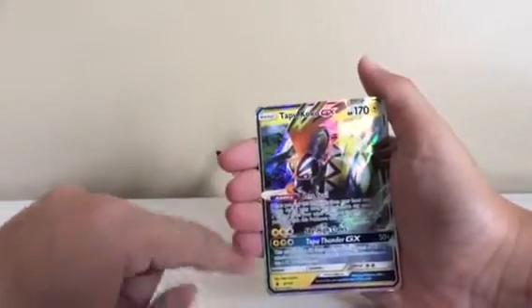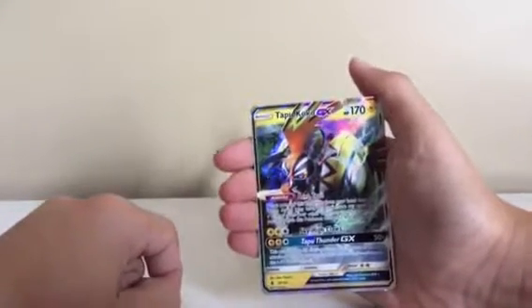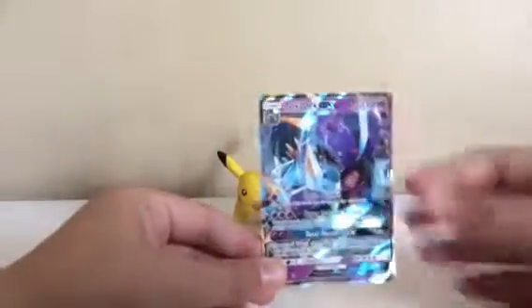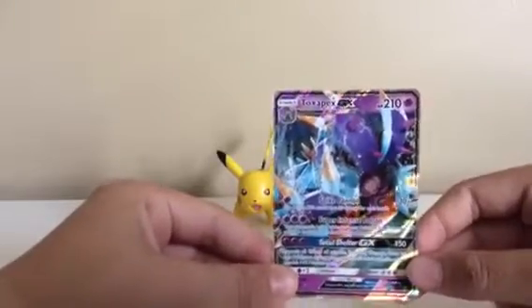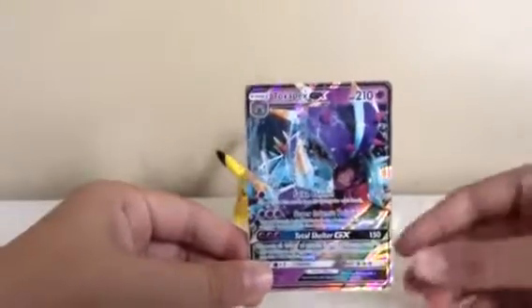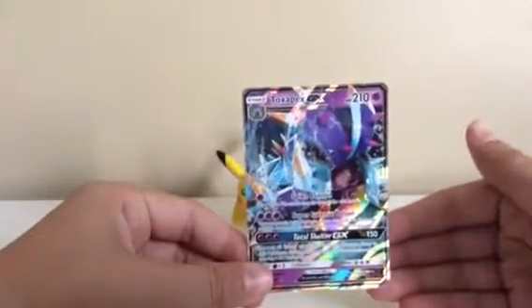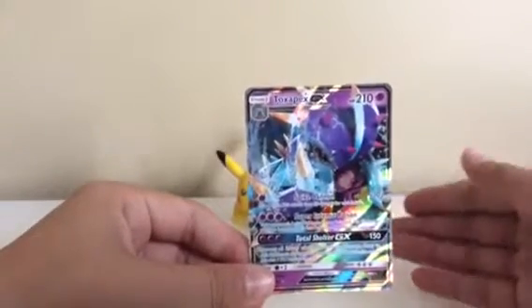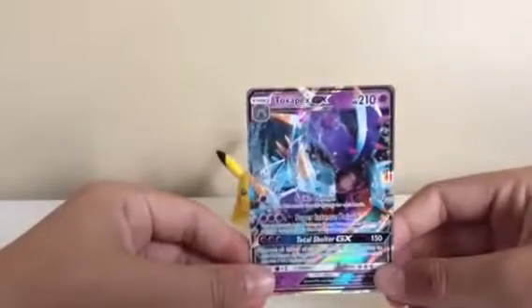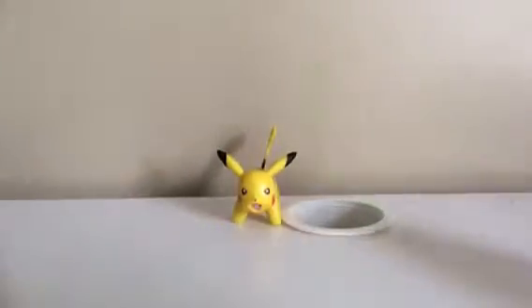The next card is the Tapu Koko GX, also pulled on this channel. I pulled this card from a three-pack blister — it was a pack battle with my friend Nick. And then the final GX is a Toxapex GX. A couple days ago I went downtown with my friends, did a whole vlog, and in that video I went to CVS, opened one Sun and Moon Guardians Rising pack, and pulled this — so I was really excited about that.